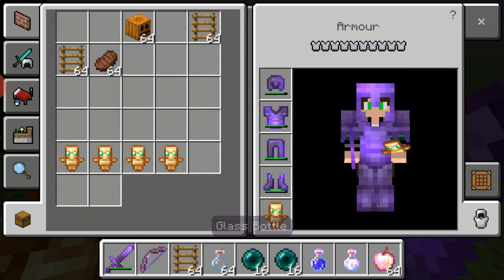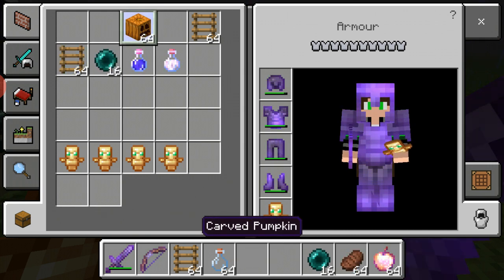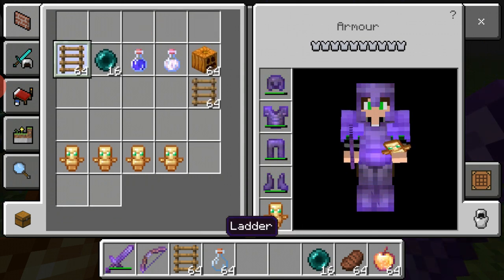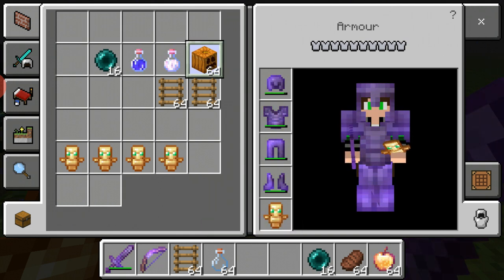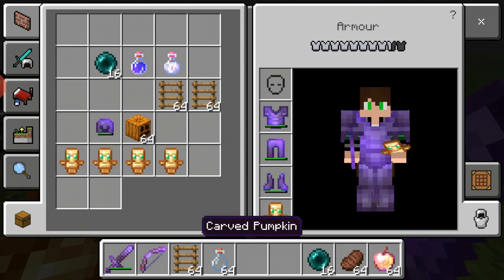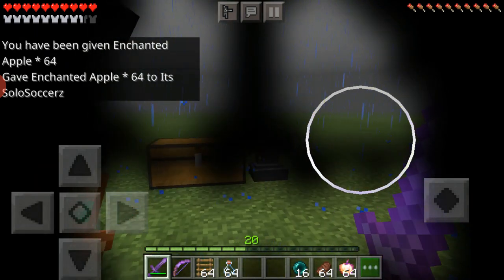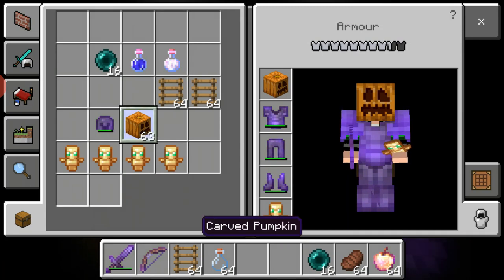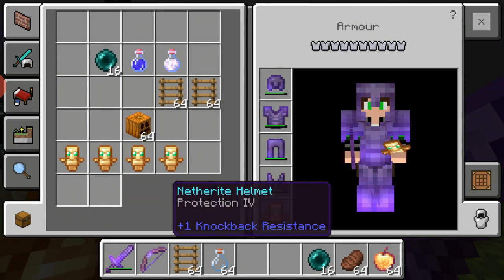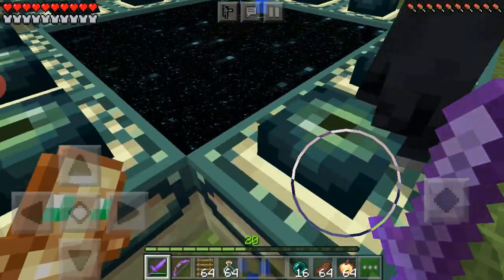While fighting the ender dragon, keep your inventory as organized as possible — you don't want to stop the fight halfway to reorganize. For the carved pumpkin: you wear it so endermen don't attack you, but the downside is you lose your helmet's protection and it covers up part of your vision. Personally I prefer keeping my helmet on and being really careful around endermen.